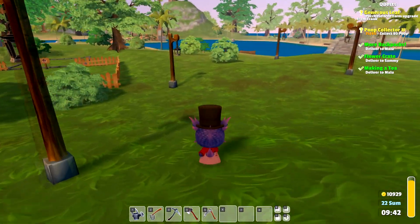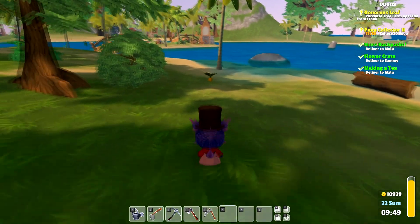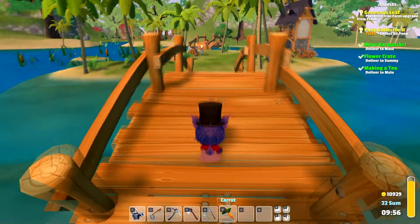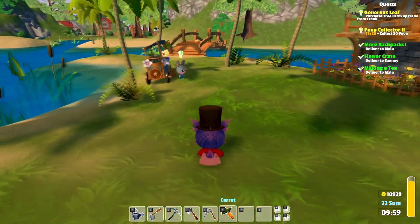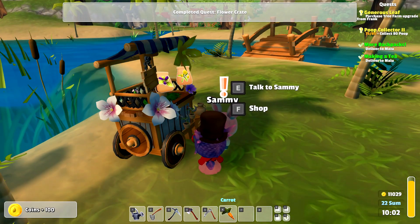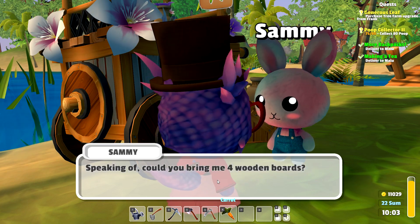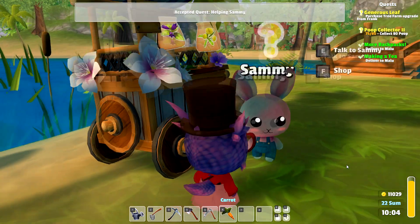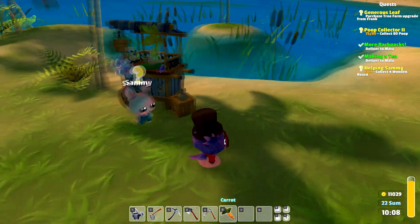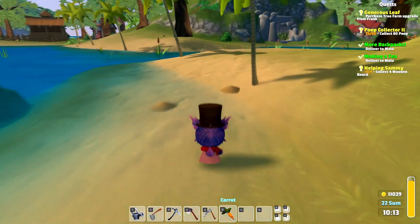Let's head into town — it's coming along nicely. Let's see if we can find anyone who has dialogue for us, that would be kind of cool to actually have a little chat with people. Hey Sammy — thanks, it looks great, here's some coin for the chest. Thanks for that chest, now I have somewhere to put the flowers until I can sell them. Could you bring me four wooden boards? Sure. He doesn't seem to have any new dialogue though.